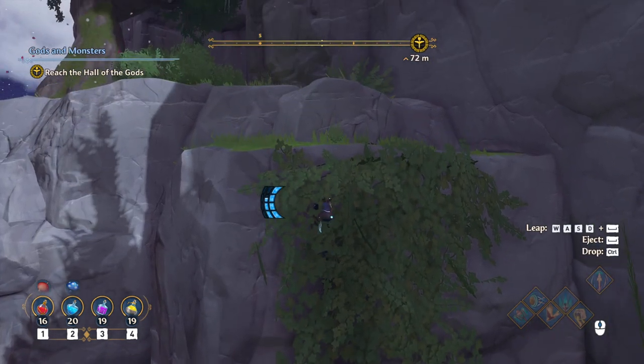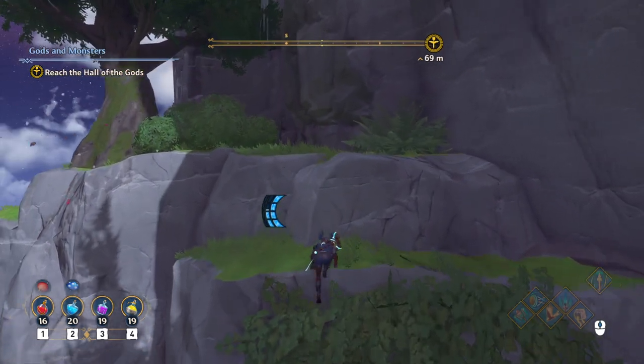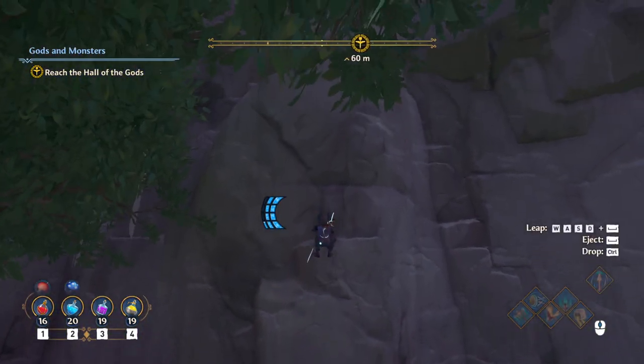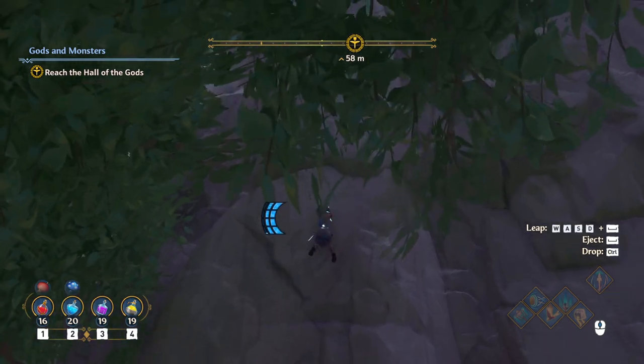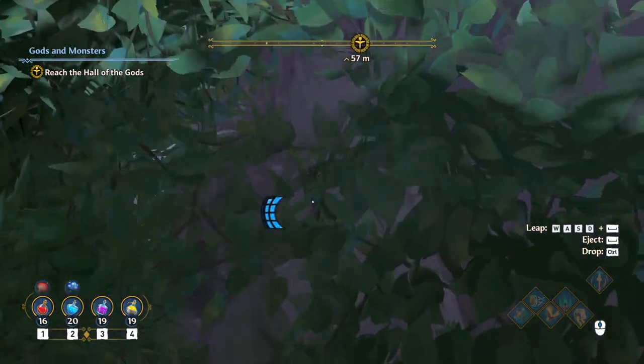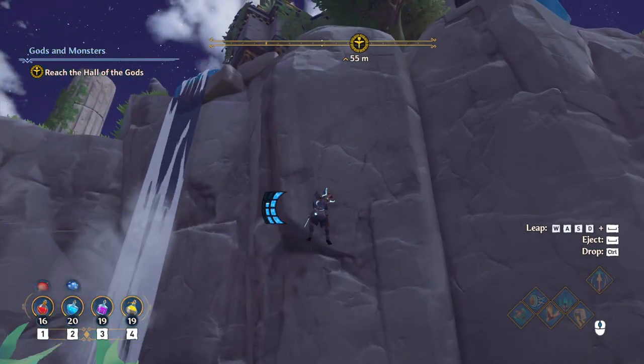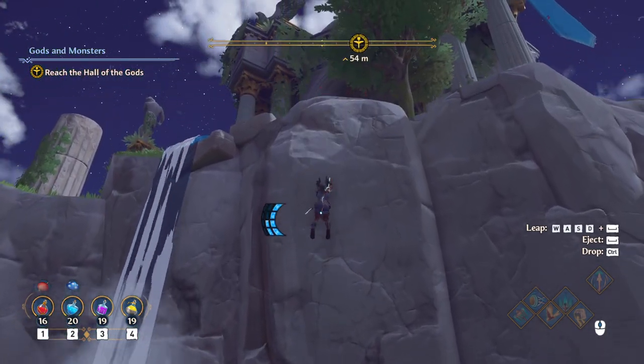There's also Athena's dash, which ends up being mainly useful for traversal rather than as an attack. Hephaestus' hammer though — that one makes sense for how it can be used both offensively and for movement.